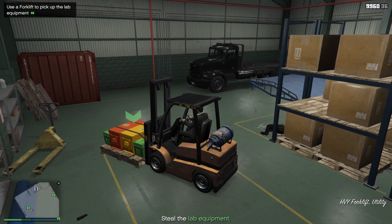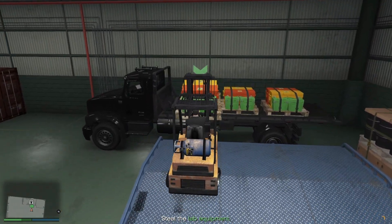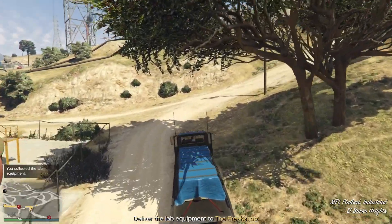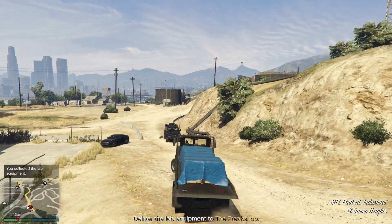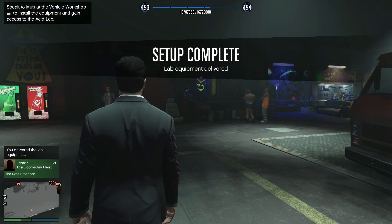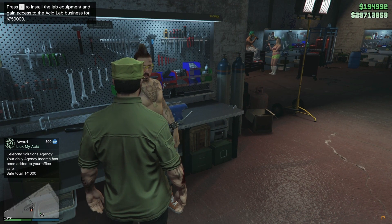There are three lab equipment pieces in the area and you have to get all three of them. Once you have all three on the truck, just drive the truck back to the Freak Shop and you're basically done. Setup complete!